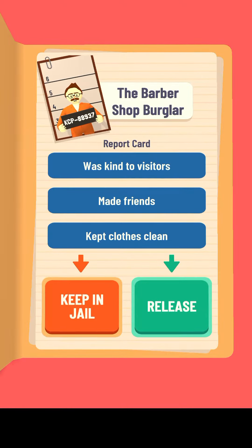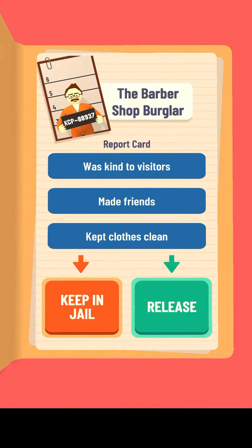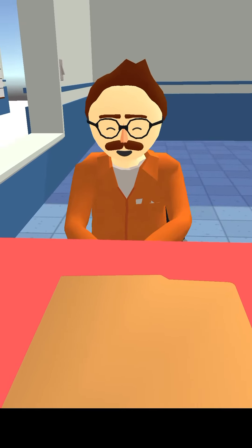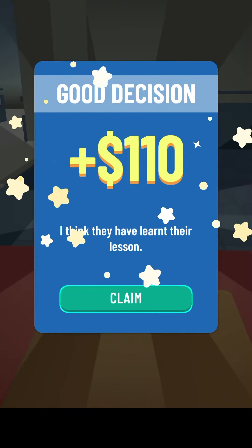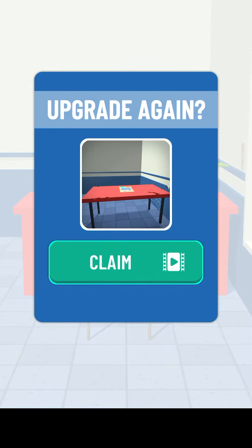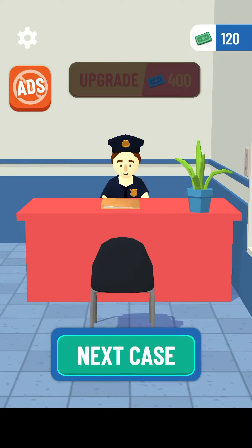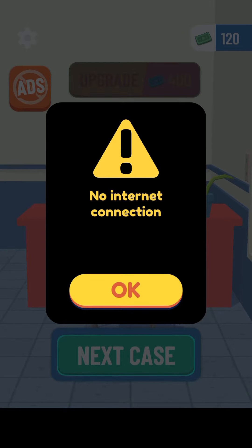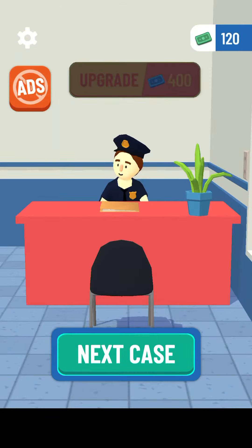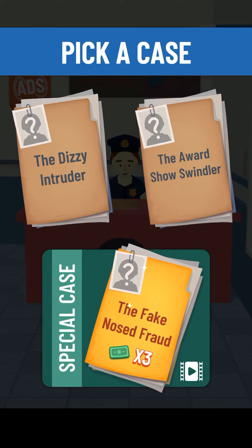We have earned a little bit of money as well. Let's see what the next level is about. The Barber Shop Burglar - a report card has come in. His report card says: kind to visitors, made friends, kept clothes clean. Let's release him because he seems like a good man.